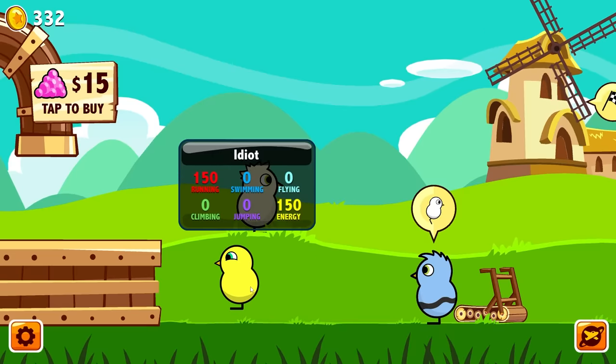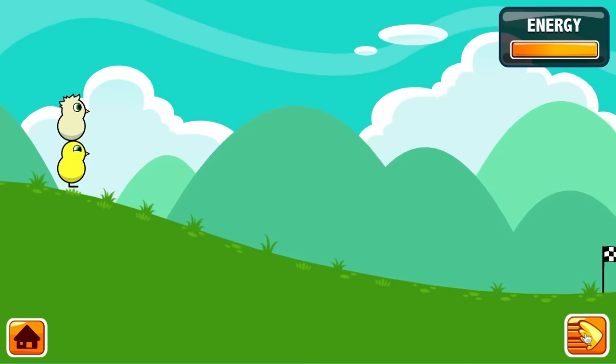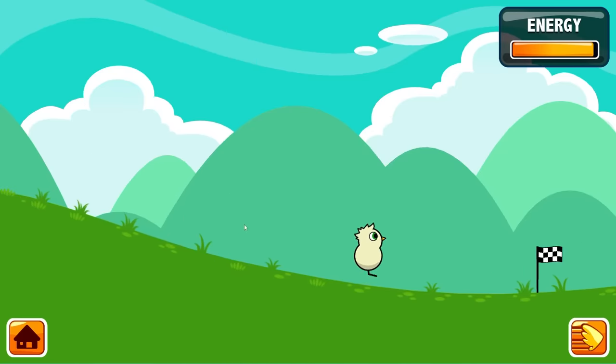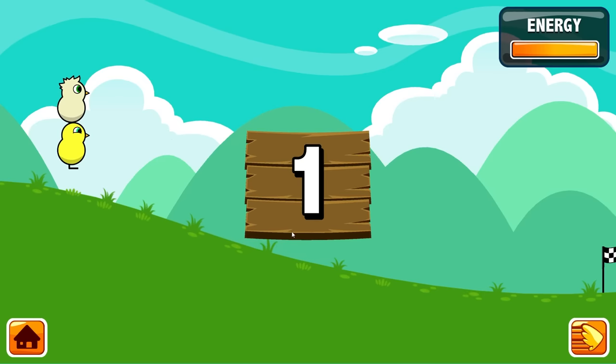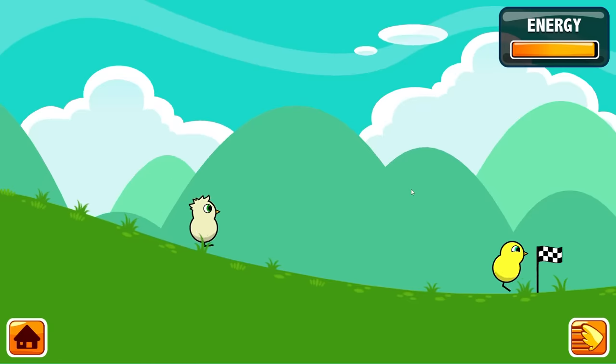The next step naturally is to hack the game and turn my running all the way up to the maximum, 150. What does max level running look like against this duck? I have a feeling we're gonna win because that's a base level duck and we're maxed. But we're not done there today. How about 200 running? That's beyond max. I think at some point we're gonna break the entire universe with the skills of this duck.